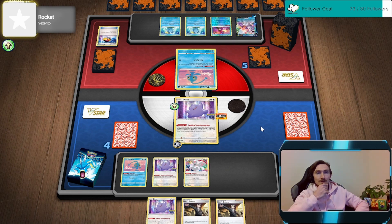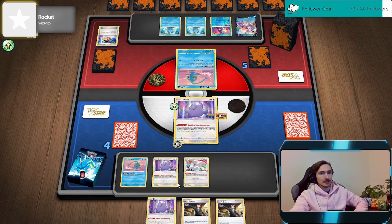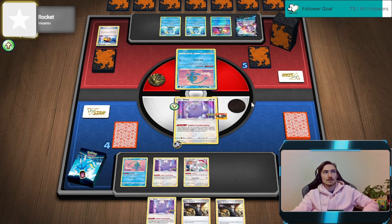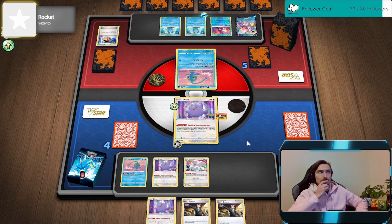I really wish we had that Zinnia now - that is a chunky bench. So if he doesn't put that active, we just Boss up the Greninja, take out his draw support and his potential to take two prizes. And that's it.